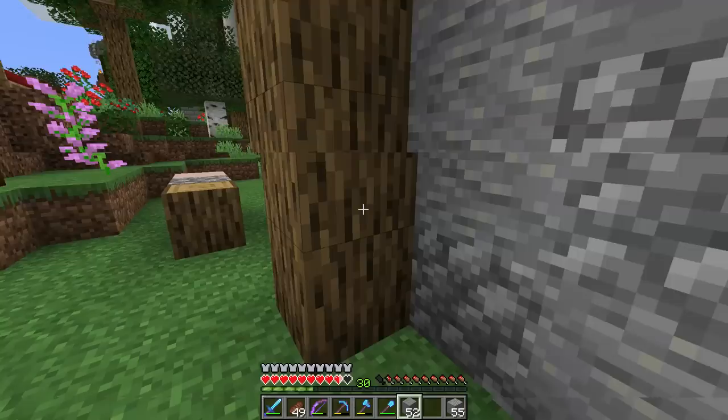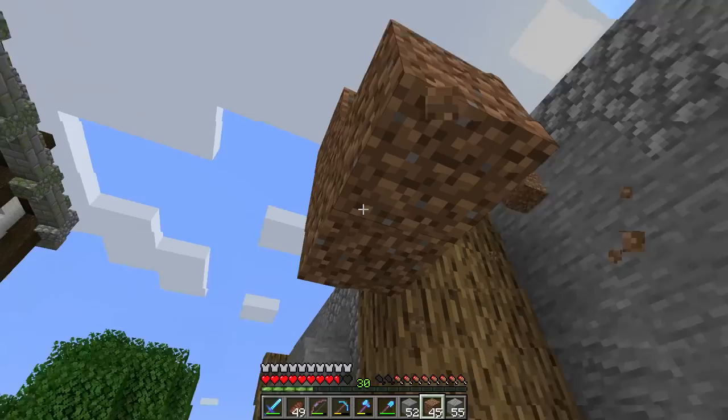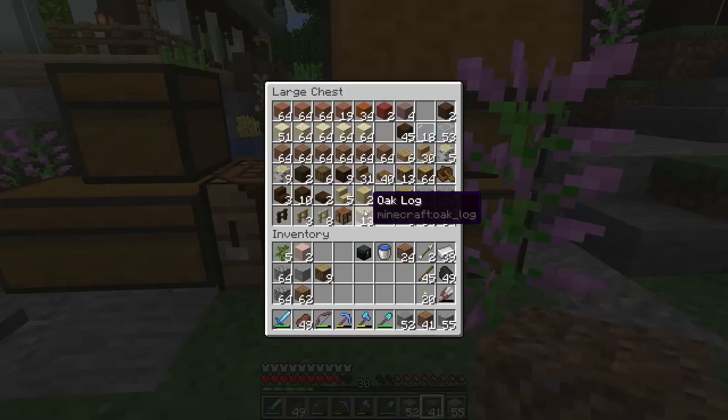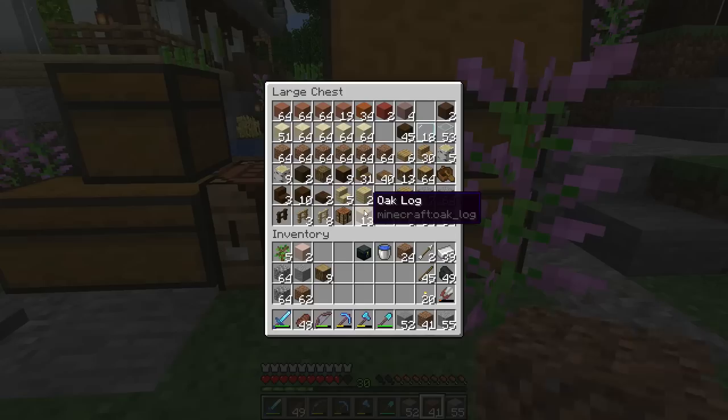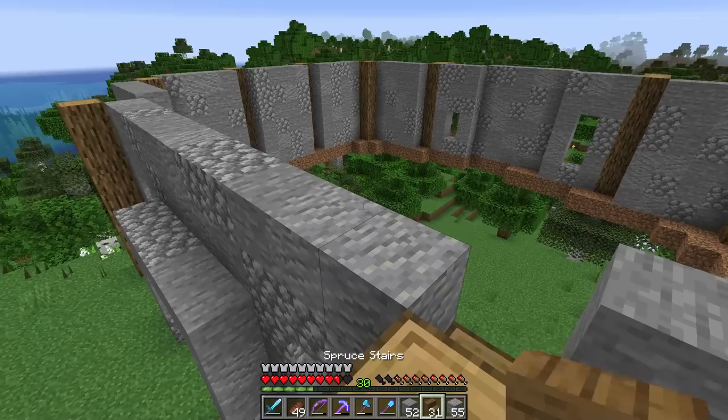I really need to find a spider spawner because dirt scaffolding is just not cool anymore. I have bamboo but I need more string — I have a fair amount but not enough that I'm willing to turn it all into scaffolding. What if I need it for a dispenser? Anyway, floor one is done for now. Now we need to do the next story.